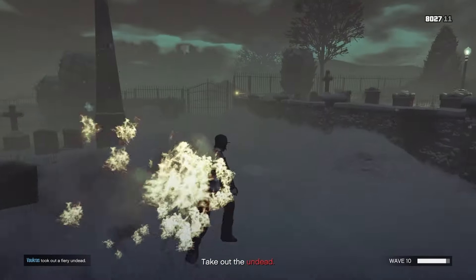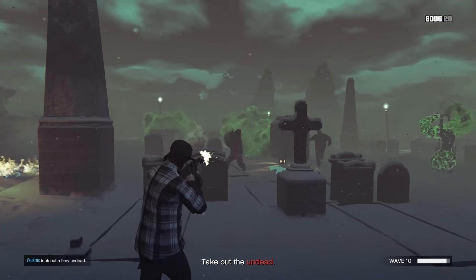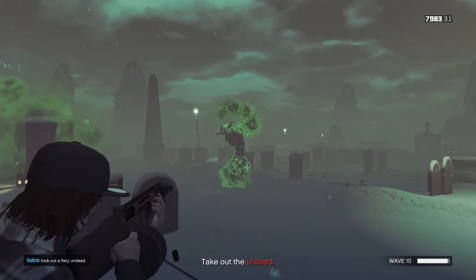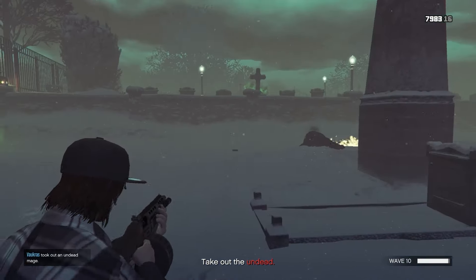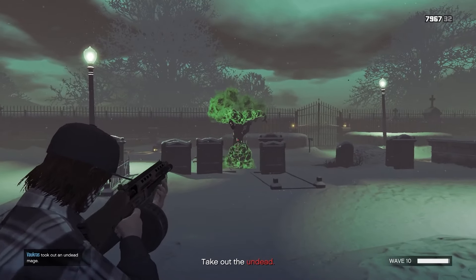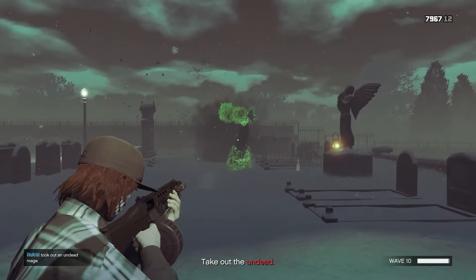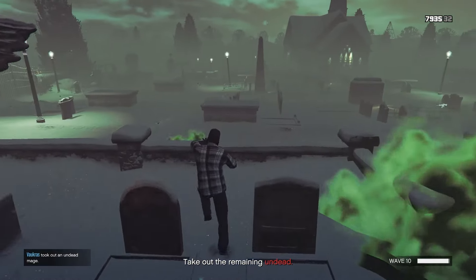I'm getting burnt. Main priority - fire guys. Get the fire guys. Don't worry about the juggernauts, don't worry about these scrabbly runners right here. They're not gonna be able to hurt you that bad. Up on the wall real quick. We got this dude over here. These guys are more annoying than anything. Watch out though - you get too close to them, they can actually damage you.